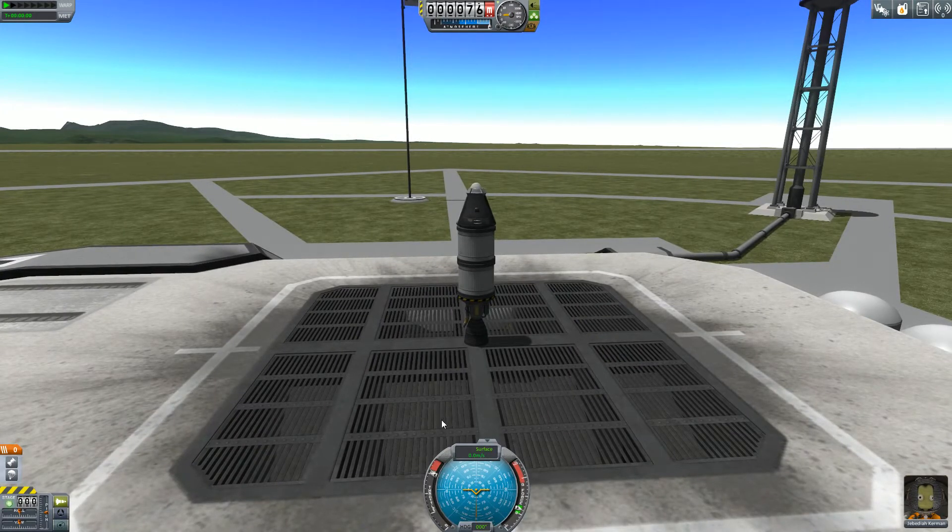Later on we'll also get automatic stabilizers for the flight itself. Right now we're going to have the issue of me having to control this craft myself. But since it's pretty straightforward, it shouldn't have any problem flying. We'll get the throttle up to full, which you do with the shift button. And once I hit space, the thrust will activate.